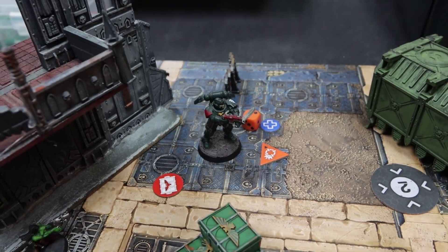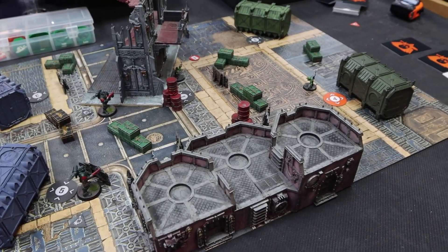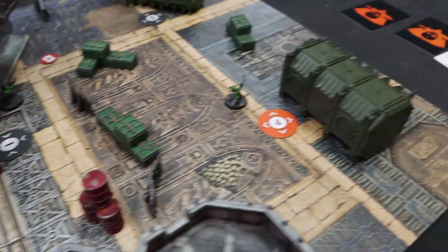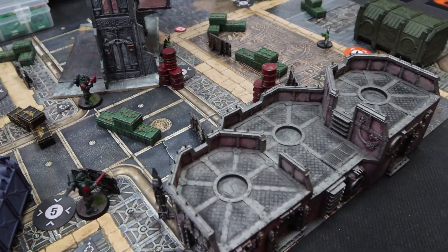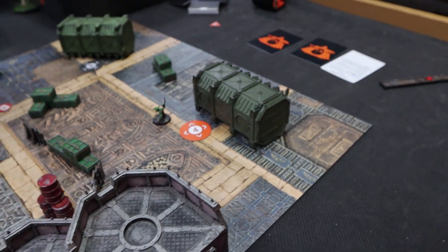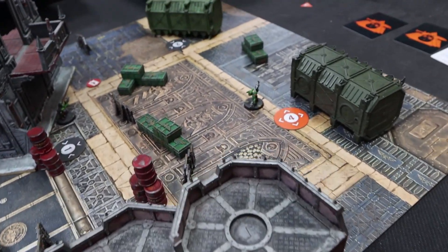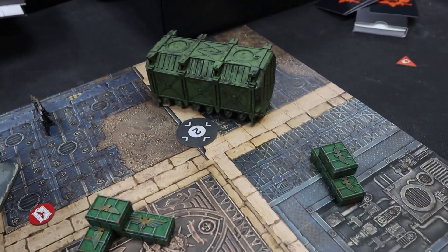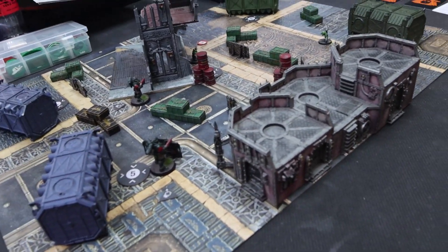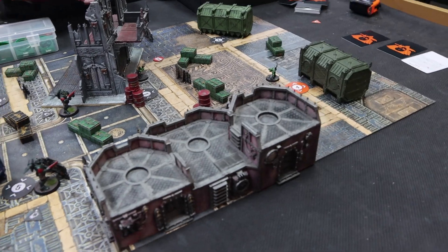That's the end of turning point three. I controlled four objectives, giving me three points: one for two or more claimed, one for claiming more than my opponent, and one for claiming an objective in my opponent's deployment zone — bringing my total to nine points. My opponent only controls one objective, so he gets no points this turn. The final score is nine to two to the Space Marines.